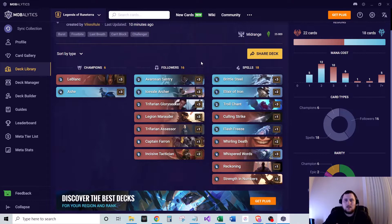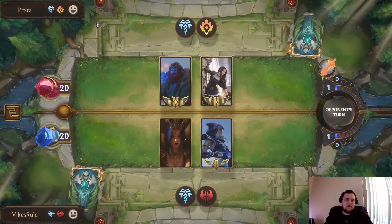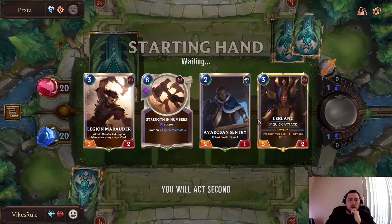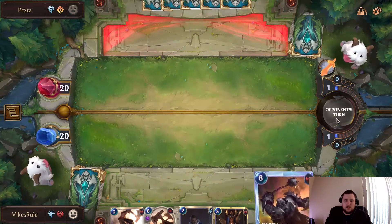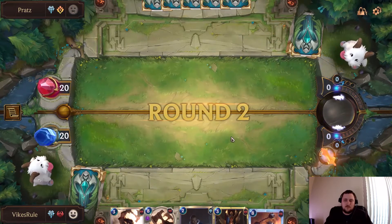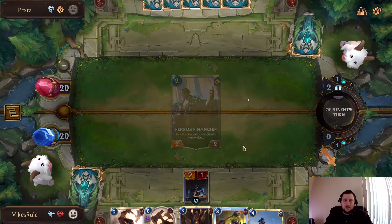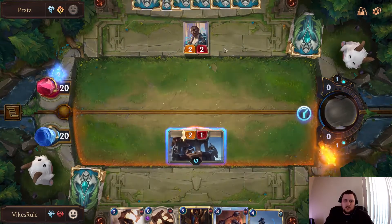That's going to do it for the intro — let's get into some games. We're up against Trundle Caitlyn. Let's toss all that back. We've kept our Sentry, LeBlanc, and Marauder Horde — and there's our Farron. Let's go ahead and get the Sentry down.